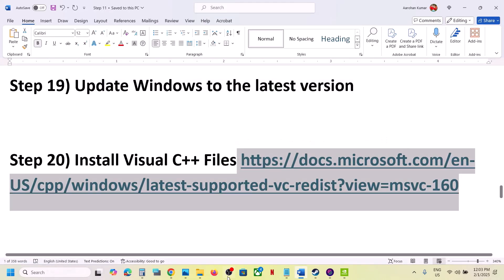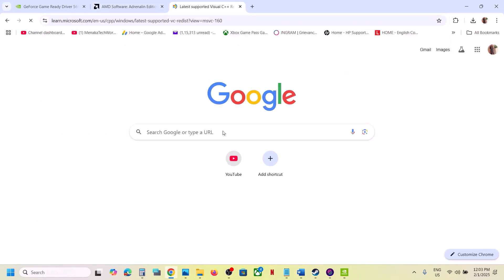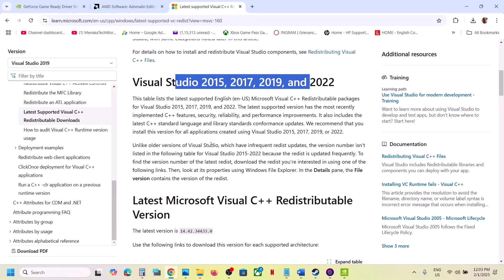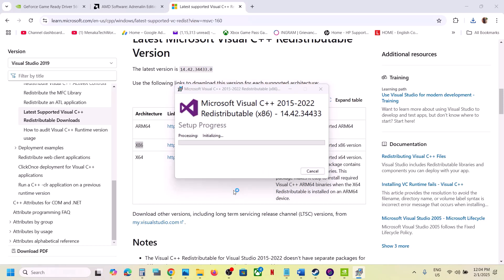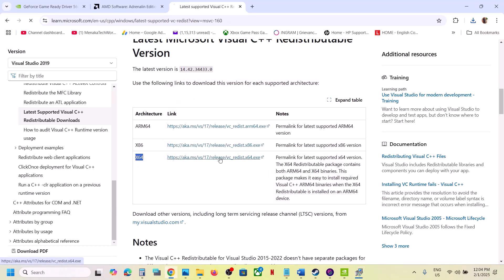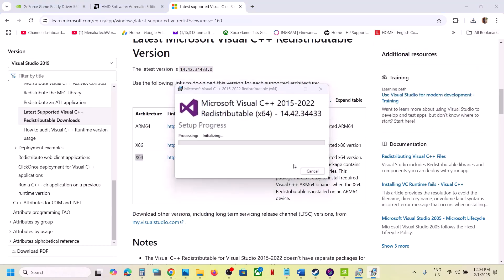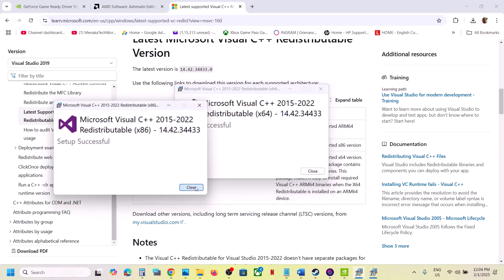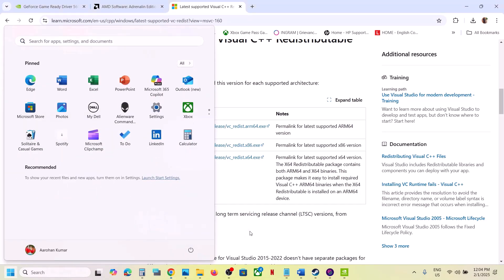The next step is to install Visual C++ redistributables. Copy the link provided in the video description and open it in a browser — it will take you to the Microsoft website where you can find Visual Studio 2015, 2017, 2019, and 2022. Download both the x86 and x64 files. Run each exe file; if you see Repair click Repair, if you see Install click Install. Once both are installed, close the installer and restart your computer — a restart is required after this. Then launch the game.